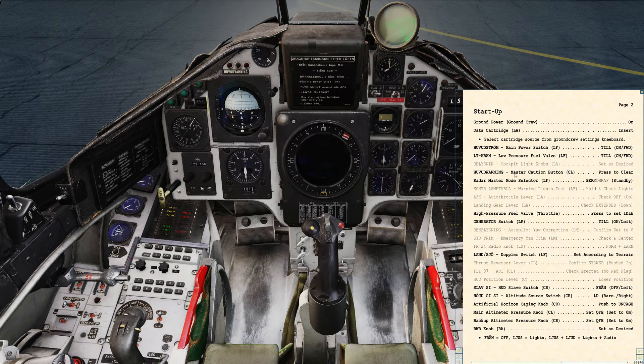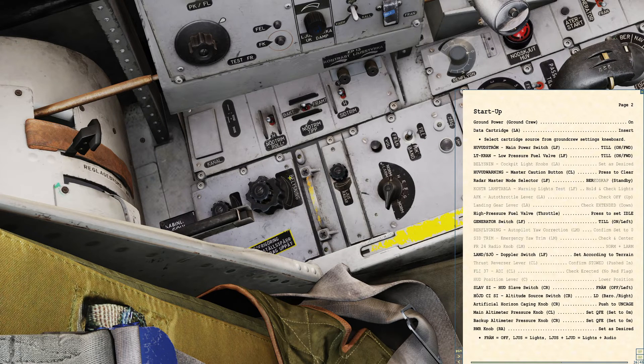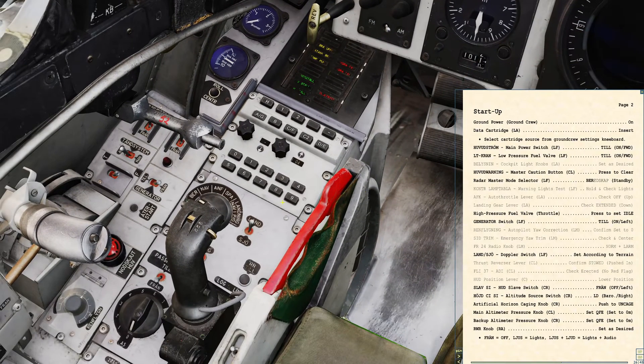Back to the kneeboard. We've basically turned on the low-pressure fuel valve and cancelled the master caution. For the cockpit light knobs — the belysning panel — the middle setting is for panel lights and the outer one is for floodlights. We're in daytime so that's not going to do anything. You also want to make sure that your master mode switch is in BER, which is standby. We're going to leave it in that mode for now.